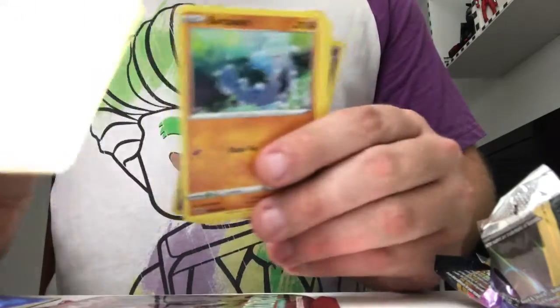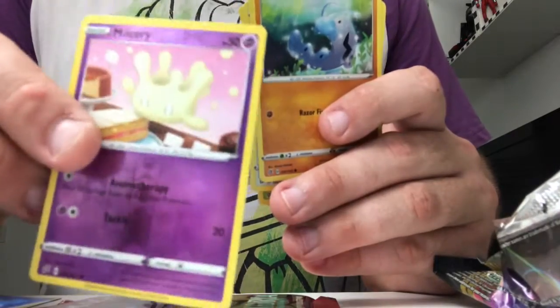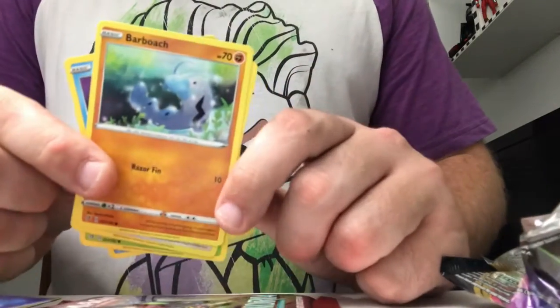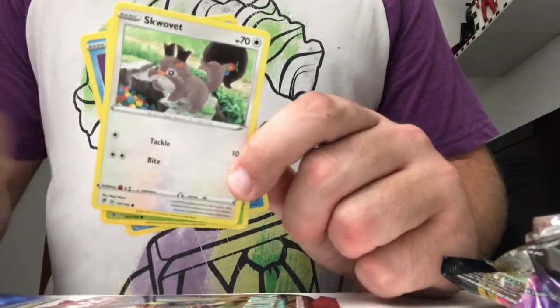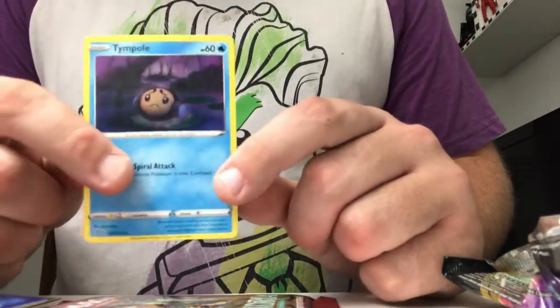I just spoiled what it is — the holo is Dorilodon, and our reverse is Nulsary. Barroach, Sluvit, Applin, and Timpole.